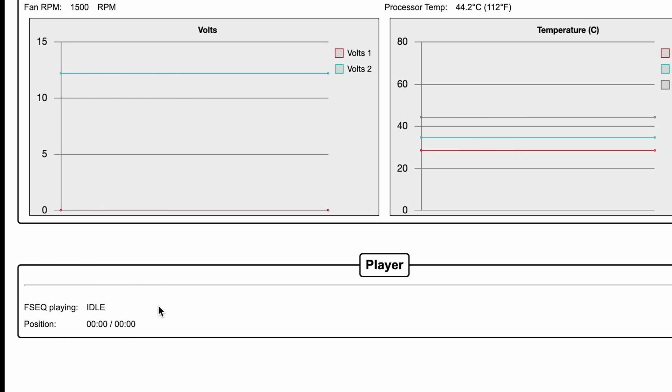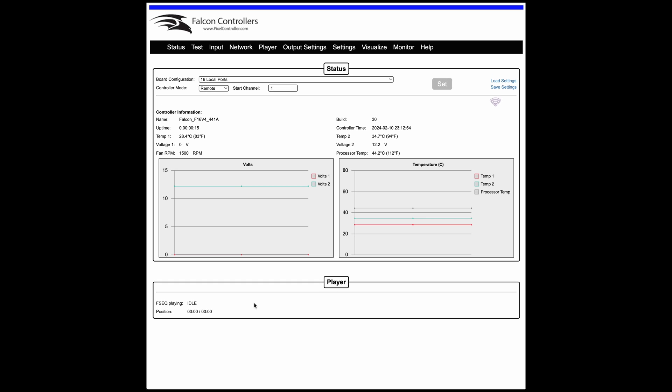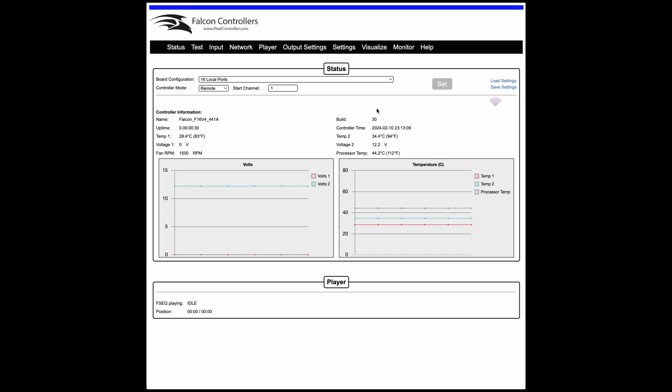The big difference in remote mode is that you'll see what FSEQ is currently playing and the position it's in. I did update to build 30 of the firmware, which I believe is the latest currently available. If you're seeing this video later and there's a build 32, 35, or higher, just grab whatever the latest one is and load that onto the V4.